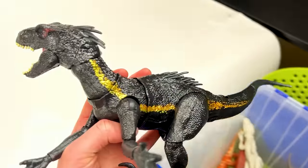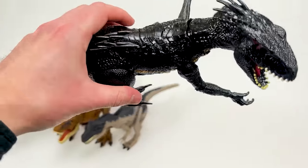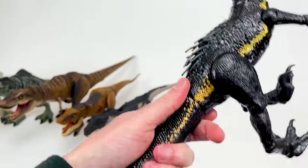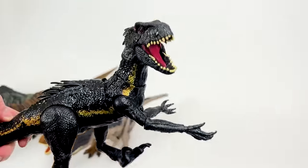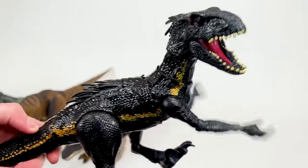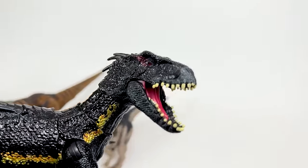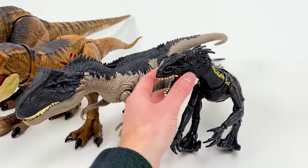I think the next biggest might be this Endoraptor right here — it's pretty large. It's got the all black body with the iconic gold stripe down its side, and this one actually has a few actions: a little button on its tail to activate its arms, and a button at the bottom of its tail to activate its jaw too. Let's set this Endoraptor down next to the Allosaurus.